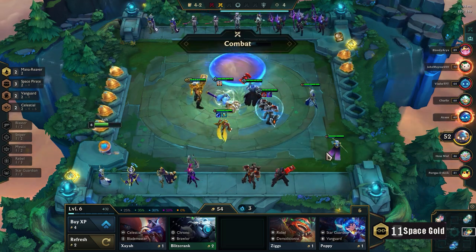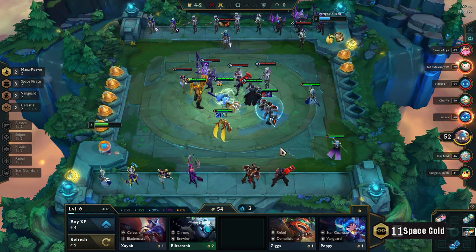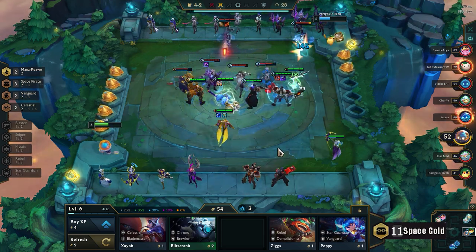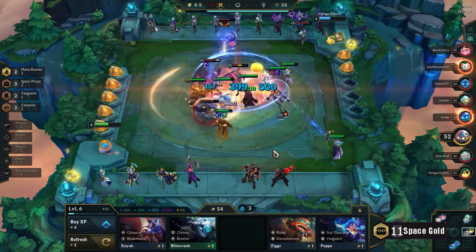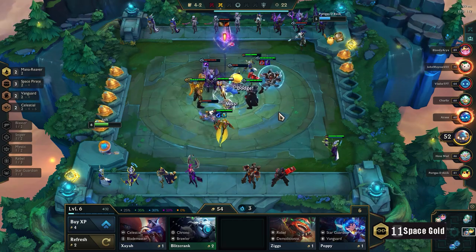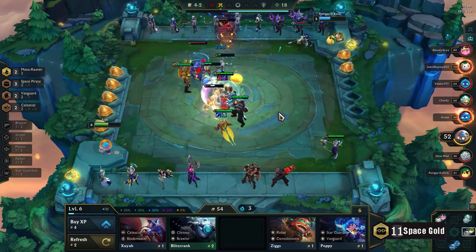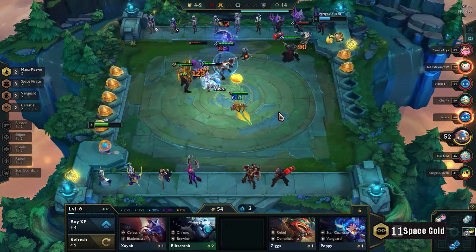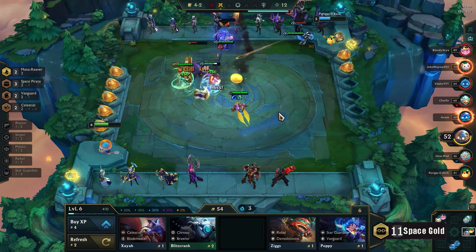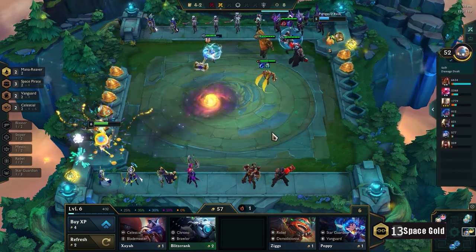As long as my frontline is getting tanked up with mana... Graves — I feel like he's gonna be really nice. He ulted first, then Darius — Darius first ult, Graves second ult. Yeah, Zed couldn't do anything because of Graves 3. That's really good to know — there's a potential counter to this.